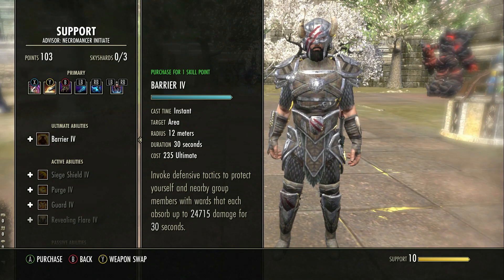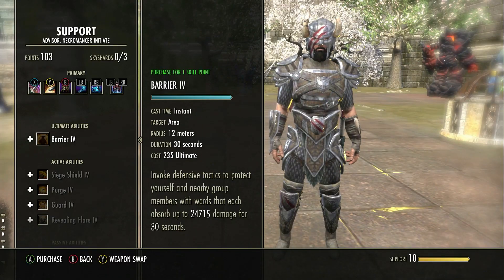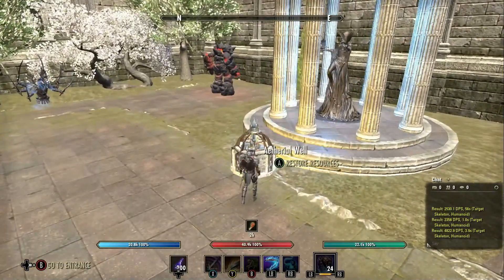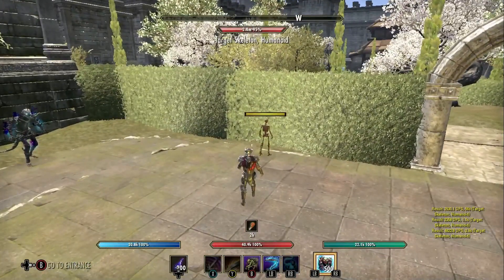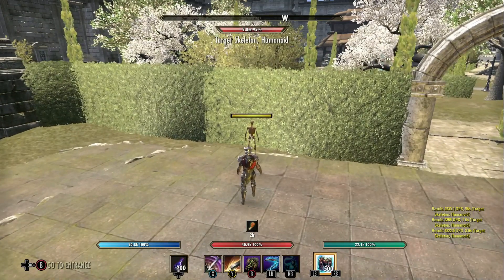And if you're using a class where you can generate ultimate really fast — maybe you've got a certain gear setup, Bloodspawn — you might be able to use something like that and get ultimate really, really fast. So let's just drop our colossus again. Let's see how fast we can generate ultimate if we were to use a necromancer and spam those skills. Let's give a little demonstration here of generating ultimate.